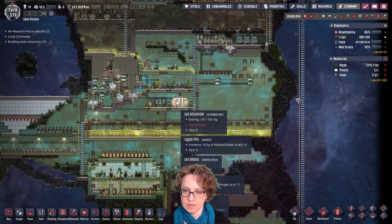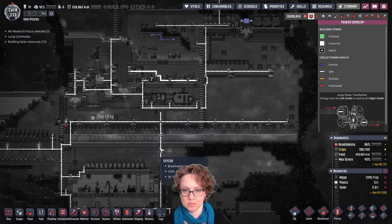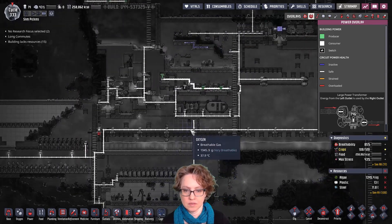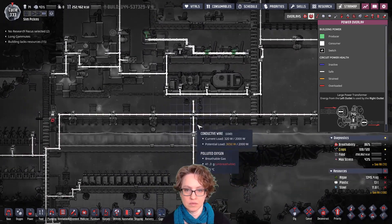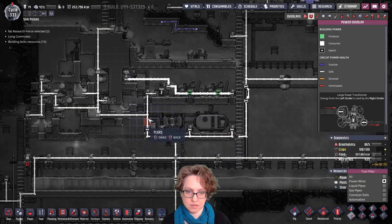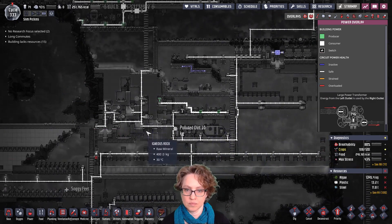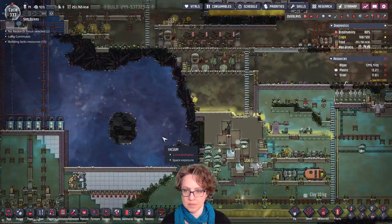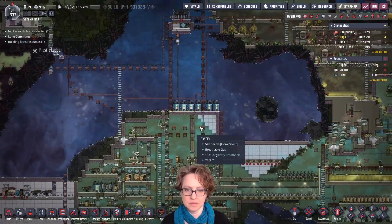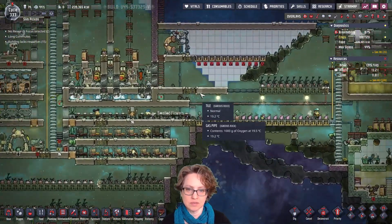It's still not making enough hydrogen for this setup. We can cut this stuff off down here, like this. Guess what though? We rescued our bristle blossoms.